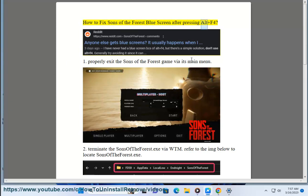How to fix Sons of the Forest blue screen after pressing Alt+F4. Step 1: Properly exit the Sons of the Forest game via its main menu.